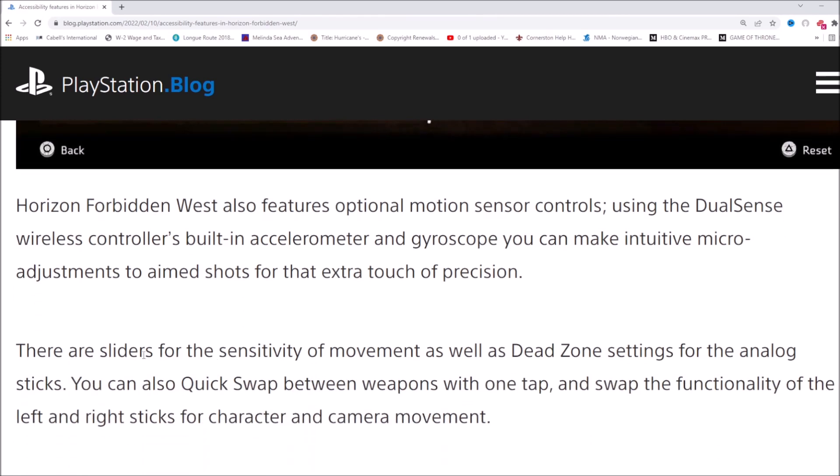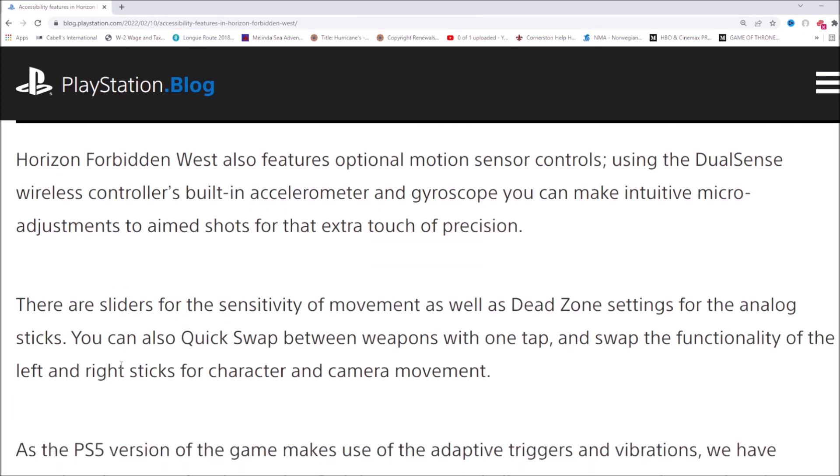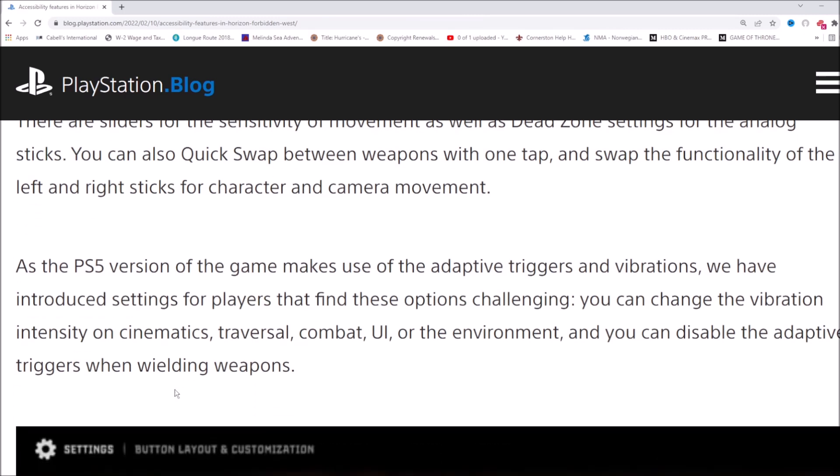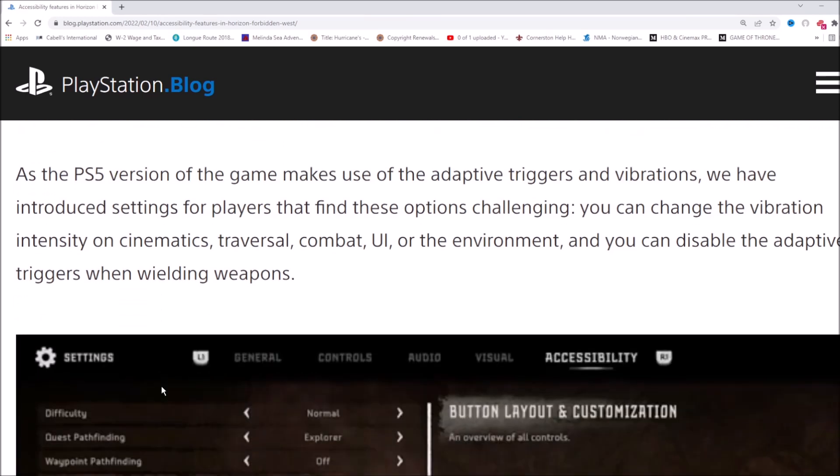There are sliders for sensitivity of movement and dead zone settings for the analog sticks. You can quick-swap between weapons with one tap and swap the functionality of the left and right sticks for character and camera movement. As the PS5 version makes use of adaptive triggers and vibrations, they've introduced settings for players who find these challenging. You can change the vibration intensity across cinematic, traversal, combat, UI, or environment, and disable the adaptive triggers when wielding weapons.